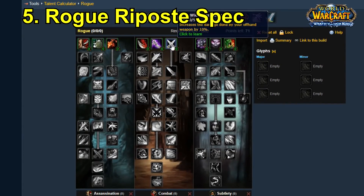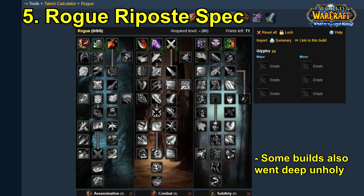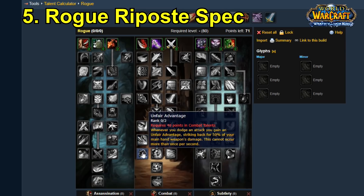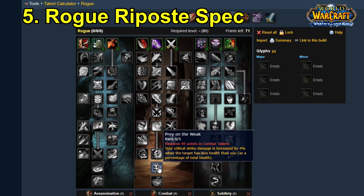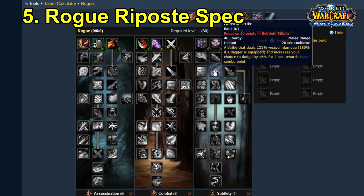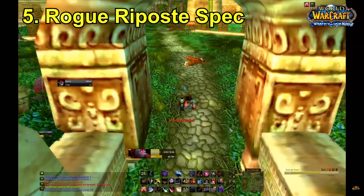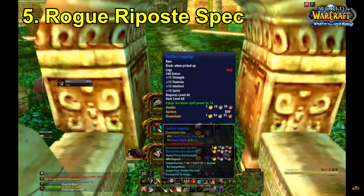You'd spec into defensive talents to increase your avoidance like Deflection, Lightning Reflexes, Riposte, Ghostly Strike, and Sleight of Hand. Then you'd spec into talents that increased your damage but also buffed your damage from dodges — for instance Unfair Advantage, which causes you to strike back with 100% weapon damage after a dodge. That's kind of like the hack-and-slash sword spec talent but occurring even more often since it's based on dodges, making it a massive DPS increase. You don't really take advantage of that in typical raiding since you won't dodge much, but when soloing bosses it provides loads of DPS.